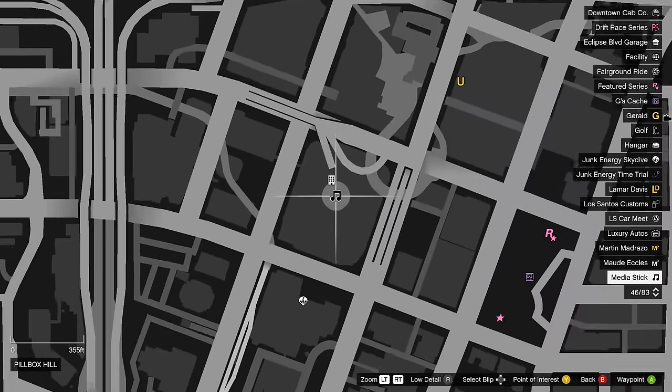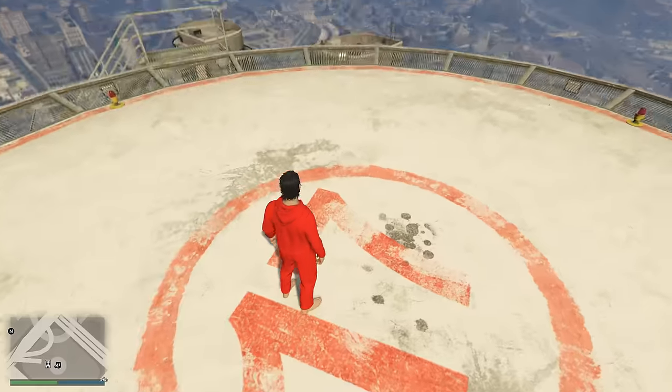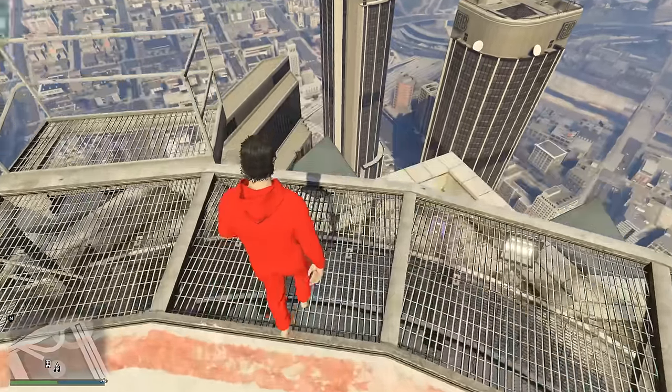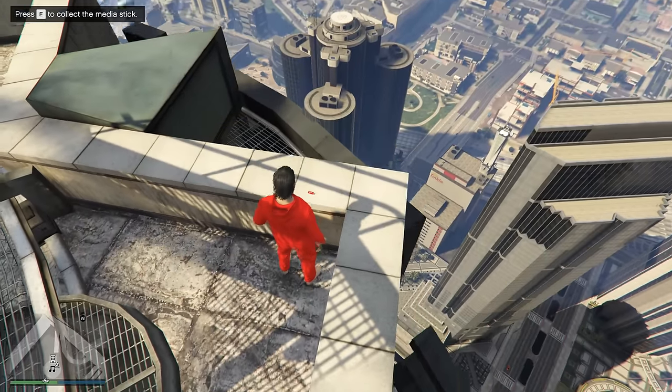The fifth and final location where you'll be able to find the USB stick is at the very tippity top of the Maze Bank. You can use the seven shape on the roof to indicate where you want to go — head towards the stairs, then simply drop down and the USB stick will be right there in front of you.